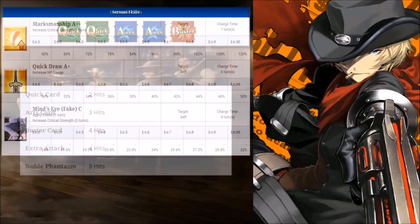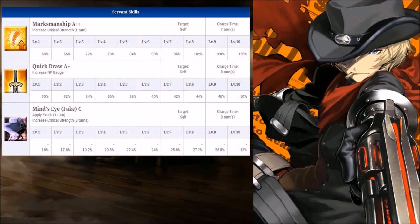For his active skills, Marksmanship increases his critical strength for one turn anywhere from 60% to an insane 120% depending on the skill level. This is one of Billy's key skills, so prioritize maxing this out first — not only to increase the effects but also to lower the cooldown to five, meaning you can use the skill more frequently.